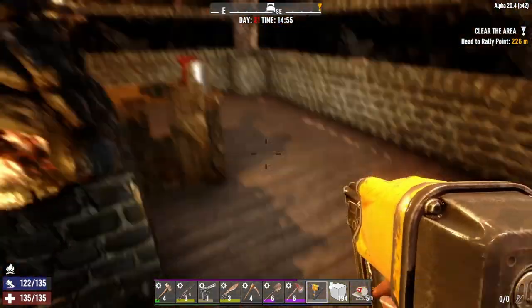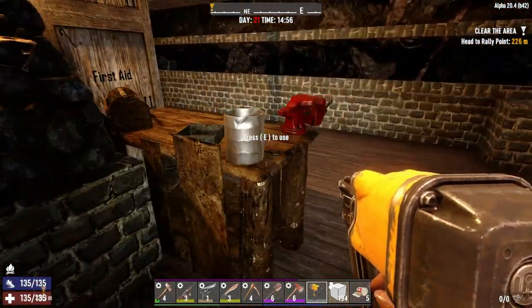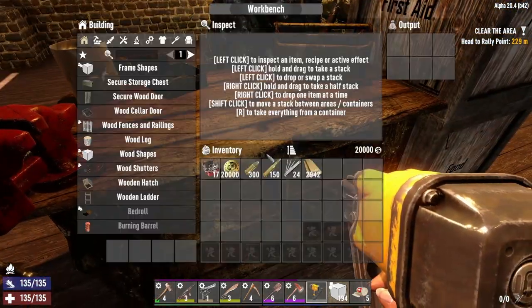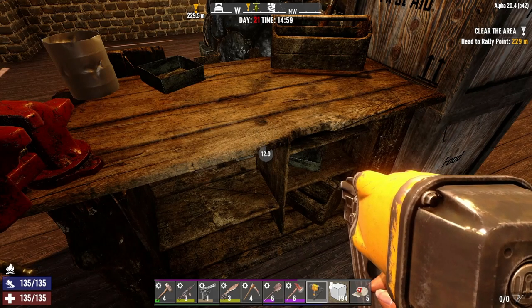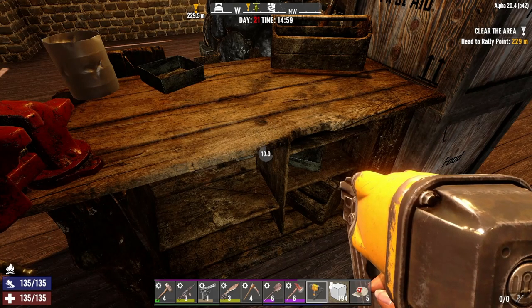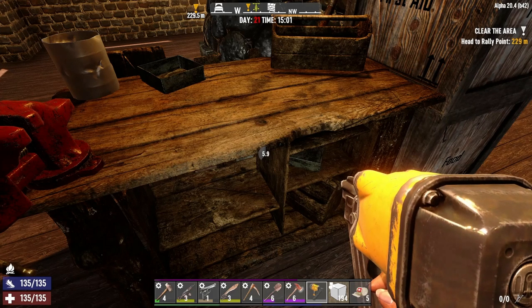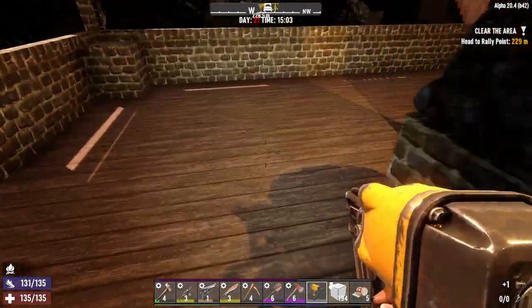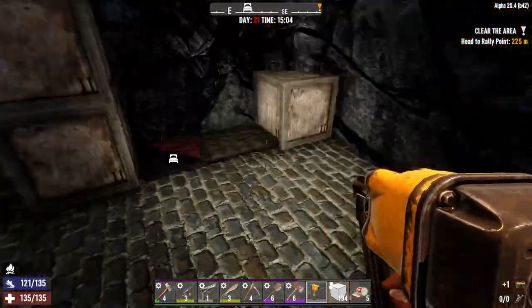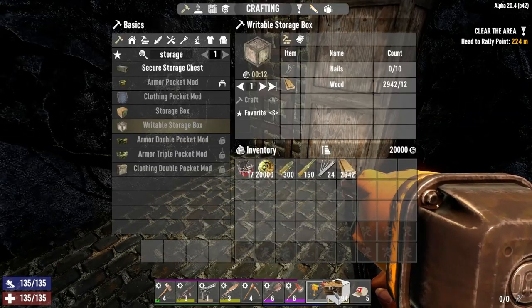How are we doing on our forge? Six minutes, four minutes. We don't have anything in here so we can take this guy down there. At this point all this stuff is pretty easily replaceable, although I do want to get this down there. But I think I'm gonna have to start getting ready for the horde. Let's put this down.